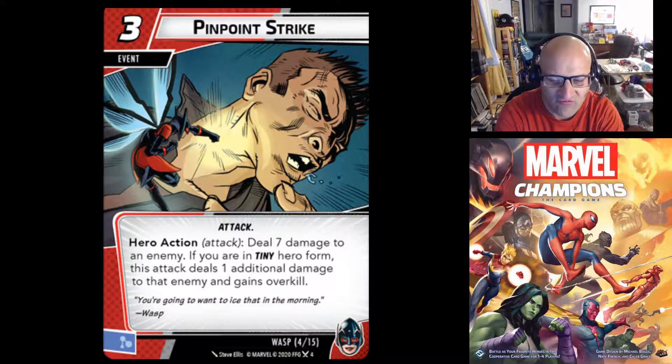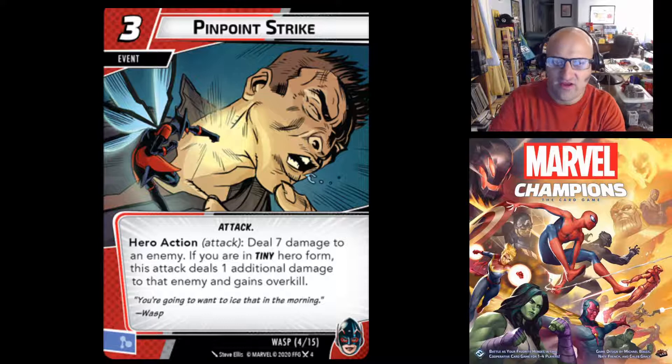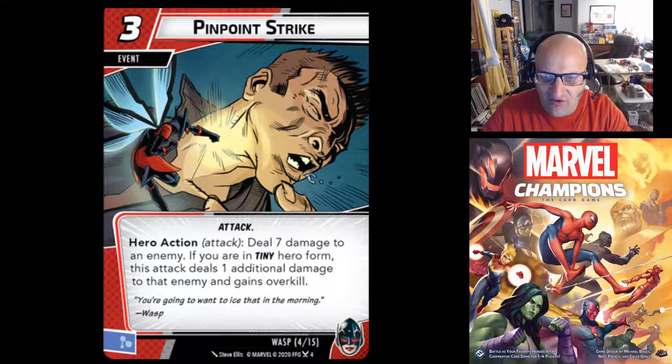Overkill can be pretty good. Say you want to take out a 1-health minion like an Ultron drone — you pay for Pinpoint Strike in Tiny Form, deal 8 damage to the drone, and the remaining 7 damage carries over to the villain via Overkill. So you can get rid of that drone and do a bunch of damage to the villain at the same time. Playable in Giant Form too, but Tiny Form adds that extra damage and Overkill.